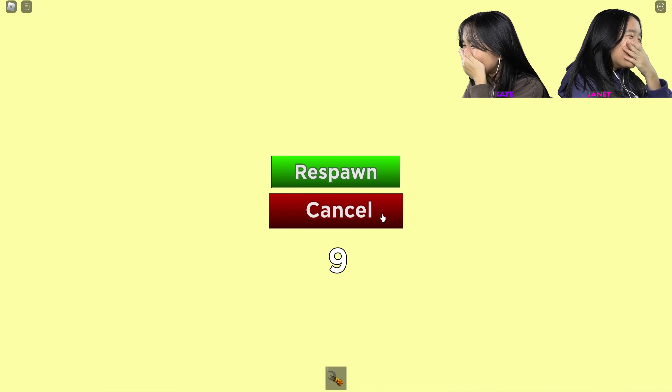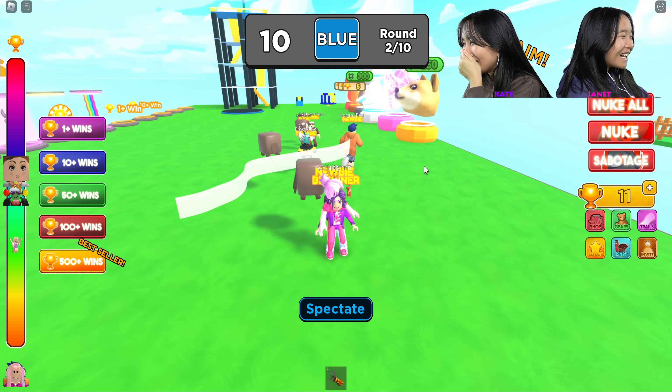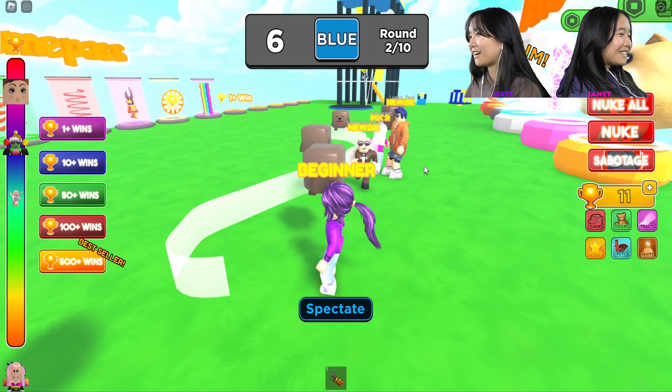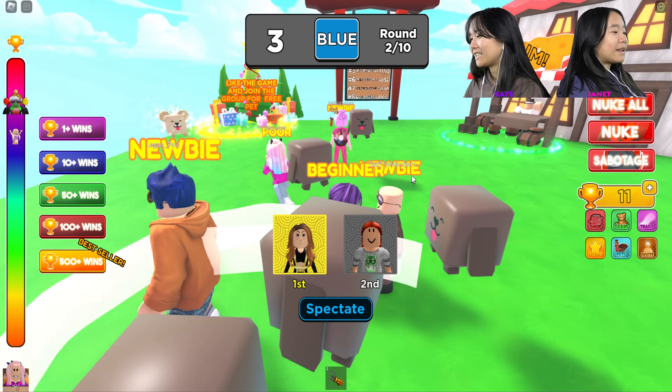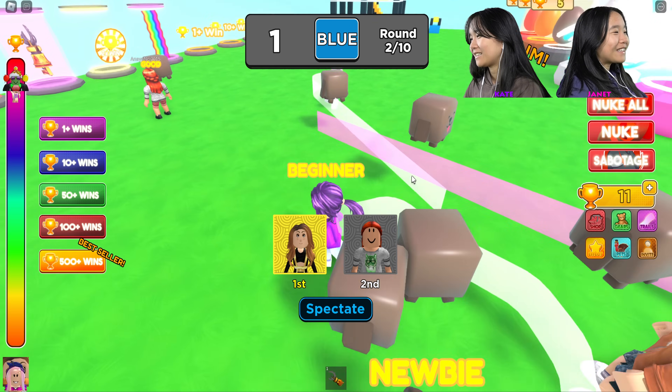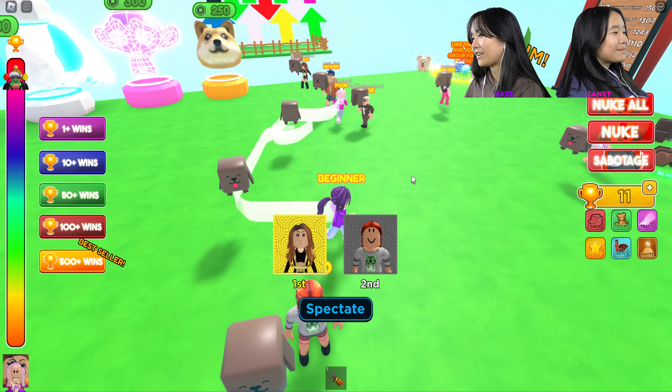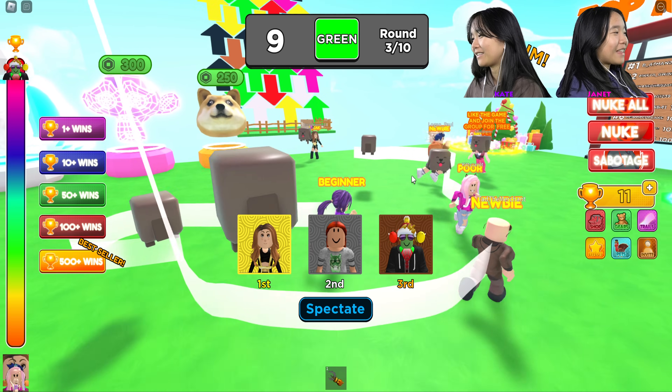We all died — I forgot to check the color. I just kept going because I didn't think about stopping, and then suddenly I realized there was only one second left. I forgot we had to jump in the color. Okay, we should try that again.